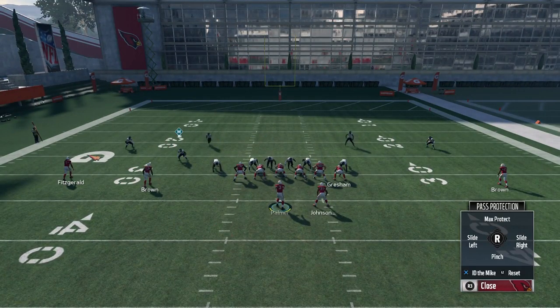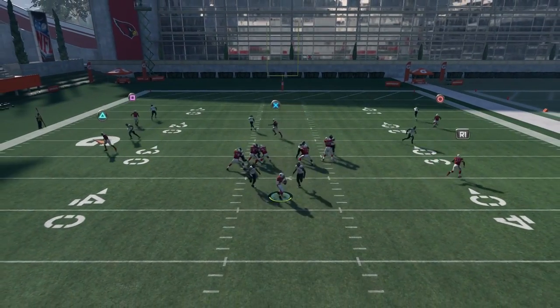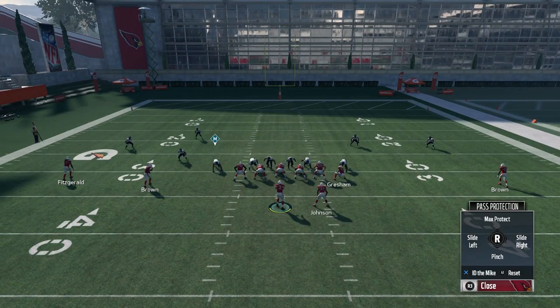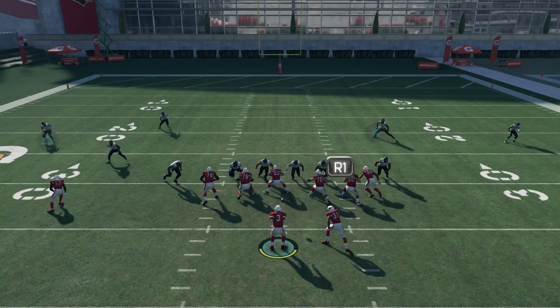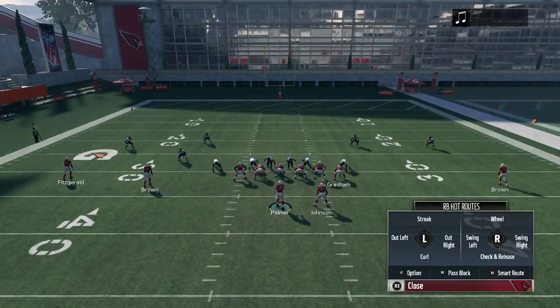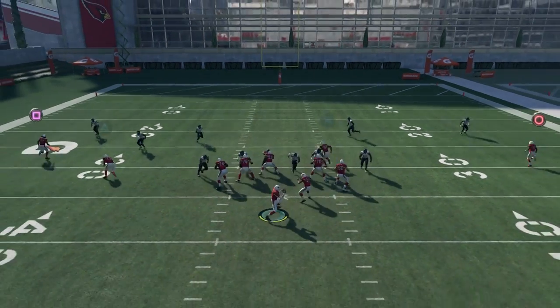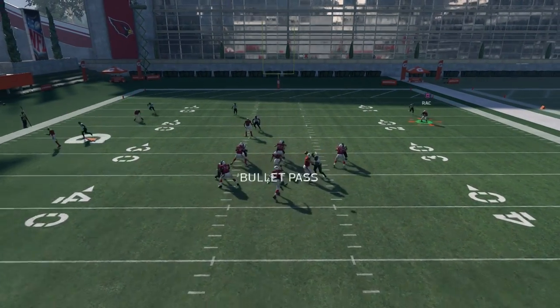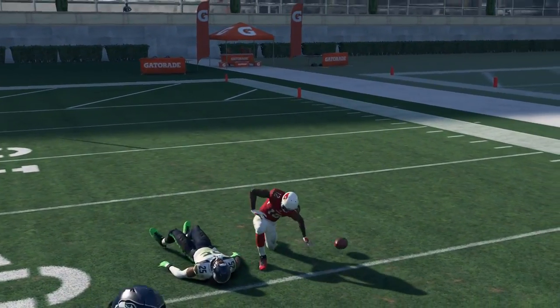Now if you ID some random guy in the secondary, things break down pretty quickly and you're basically blocking nobody. Now if you add a running back into the picture, things change since he's tasked to block inside then outside — meaning he'll pick up anything inside first, and if nothing is there he'll look outside. On this play he'll pick up one of the blitzing inside linebackers. If I ID the left defensive end, middle linebacker, or right defensive end, he'll pick up the linebacker blitzes down the middle every time, if he's blitzing, no matter which side of the quarterback the back is on. And the offensive linemen take care of the other five guys.